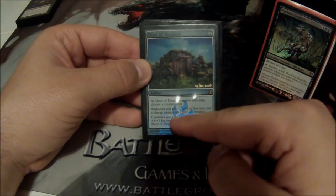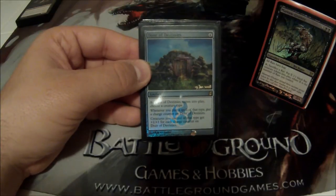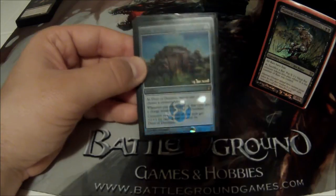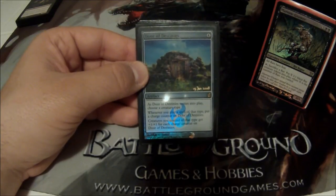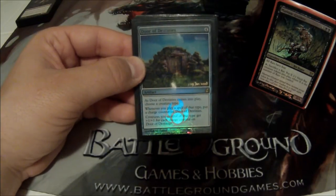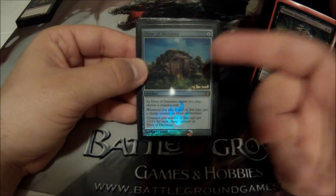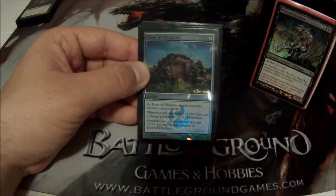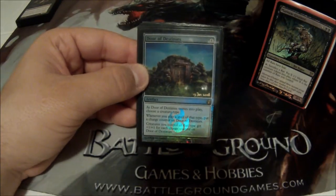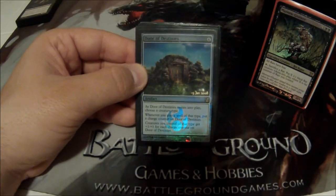Door of Destinies is a 4-cost artifact. When it comes into play, I choose a creature type. Whenever I cast a card of that type, I put a charge counter on it, and all my creatures of that type get plus 1/plus 1 for every charge counter. When it first comes down it's not very powerful, but once you've cast 4 or 5 spells and your guys are huge, it's a big deal.